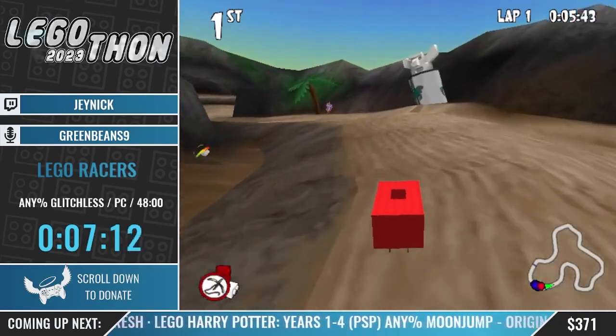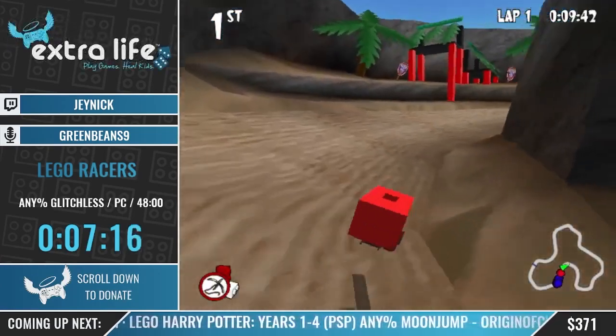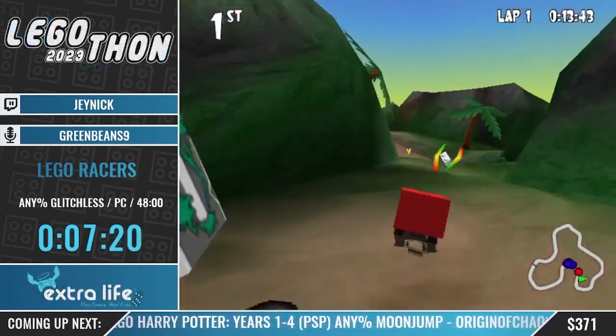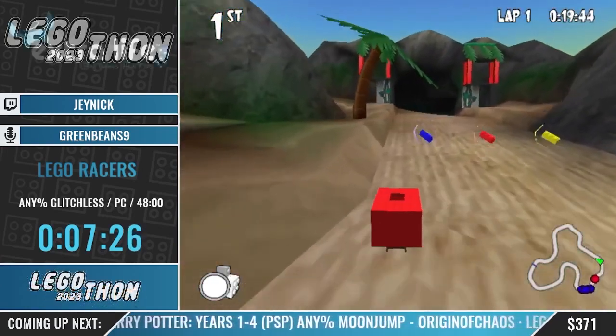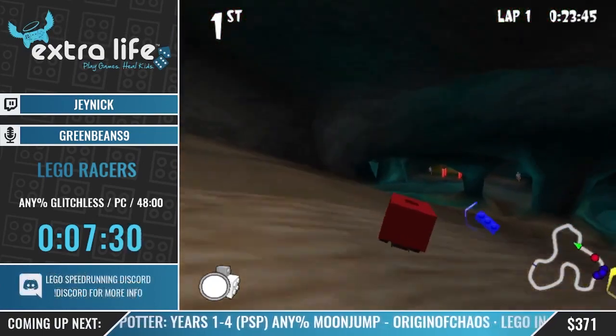This is called TIT - Tribal Island Trail. This race is very difficult - for me personally one of the more difficult races. You'll see why coming up - it has a really weird flight sequence. There's a faster way to do it, but it only saves like two seconds over the normal way, but I'll still go for it.